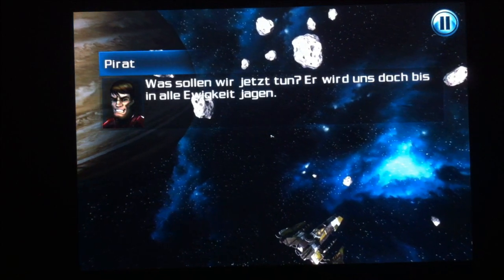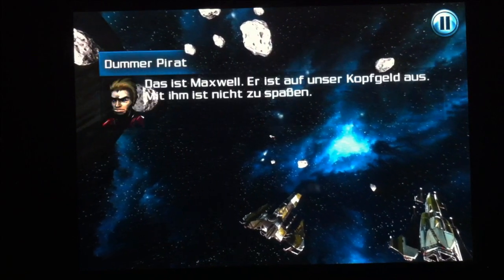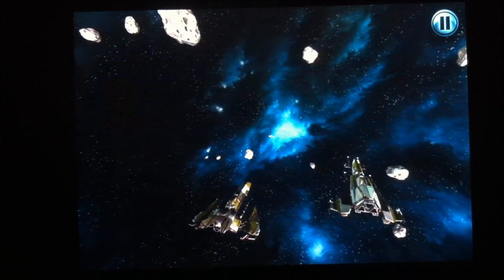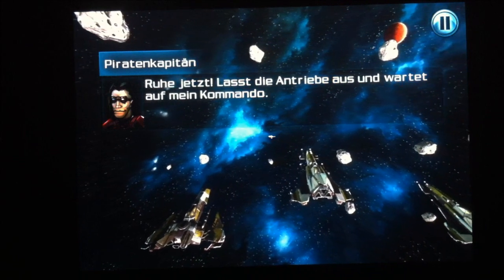What are we going to do, Boss? This guy will be chasing us forever. In Galaxy on Fire 2 übernehmt ihr die Kontrolle über Keith T. Maxwell, einen Raumschiff-Commander, der durch eine Fehlfunktion seines Hyperantriebs 35 Jahre in die Zukunft und ans andere Ende der Galaxis katapultiert wird.